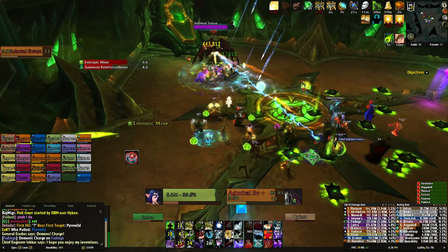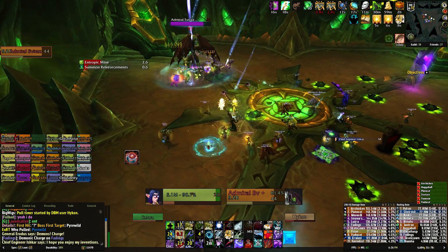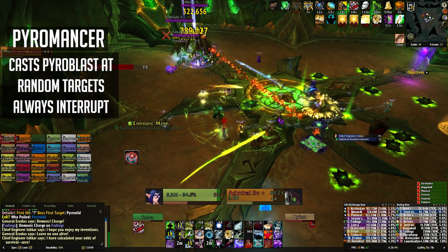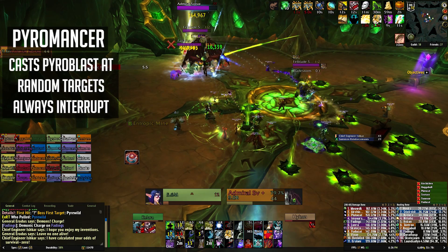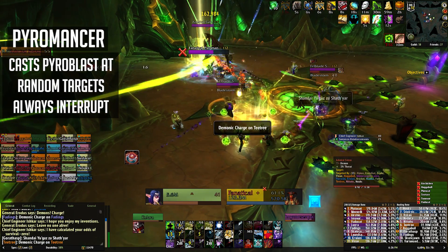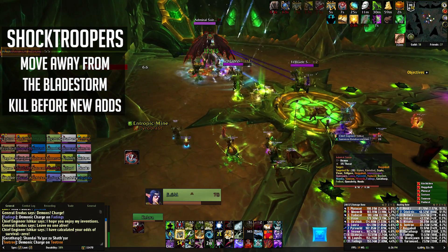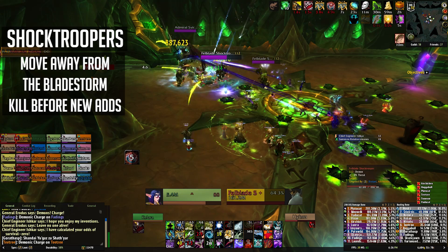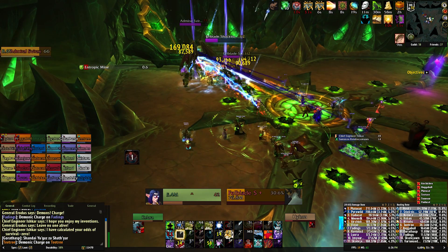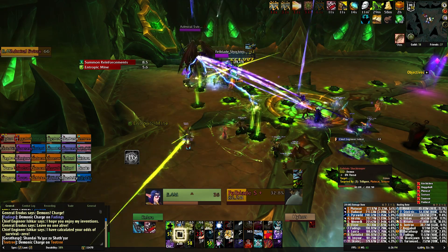While in his pod General Eridus will be summoning reinforcements. You will have one Fanatical Pyromancer and two Fel Blade Shock Troopers spawn periodically. The Fanatical Pyromancer will target random players and cast Pyroblast which deals a huge amount of damage and should always be interrupted. The Shock Troopers will charge one of the three furthest players and then start to bladestorm back towards your tanks. Just make sure you're not standing in a bladestorm. The Pyromancer needs to die as soon as possible and the Shock Troopers need to die before another set spawns so you don't get overwhelmed.